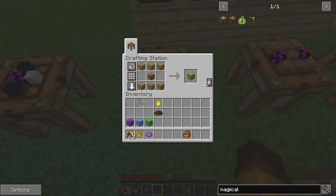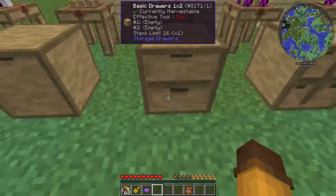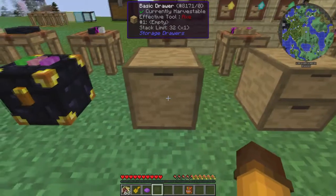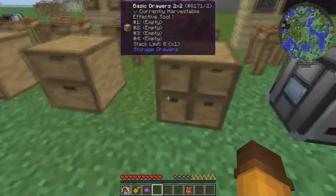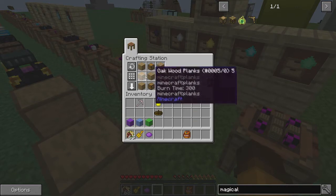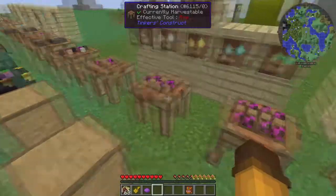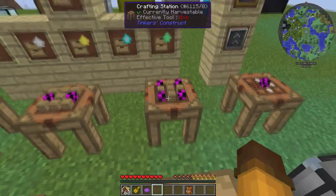To make these drawers, you just need some wood planks and a chest — very simple recipes. These are a little bit upgraded: you can only put a stack of 16 in each single drawer. In this one you can put a stack of 32. And in these four-drawer ones you can only have a stack of eight in each. The middle one is made with seven wood planks and two chests, and then the four-drawer one is five wood planks and four chests.